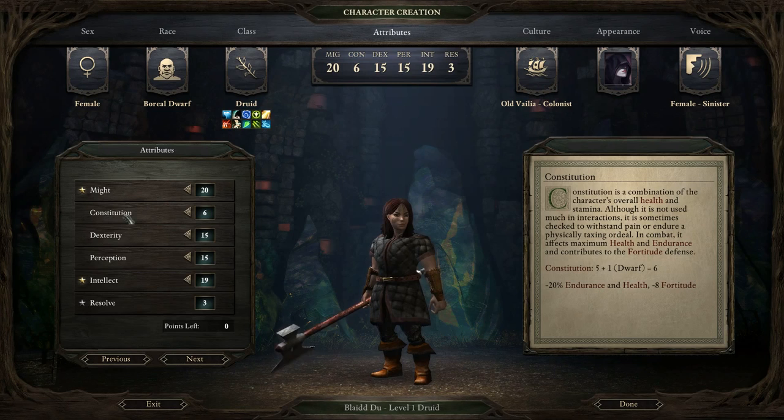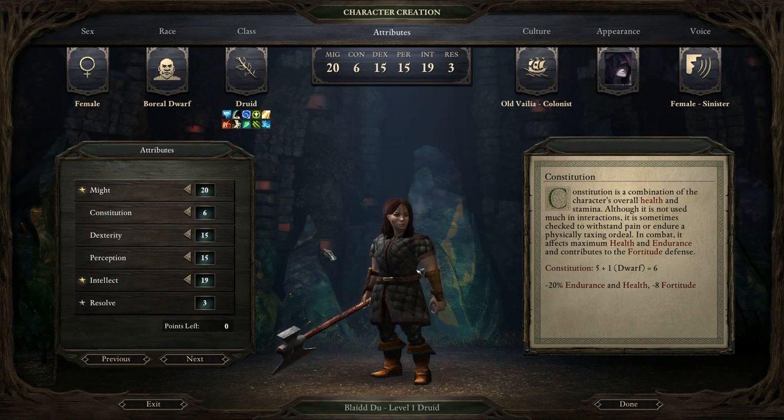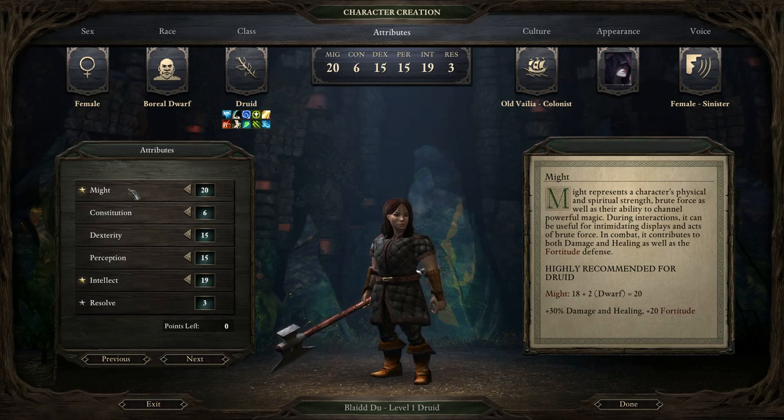Constitution is more important a stat than it used to be, but I still recommend you not focus on it, particularly with a Druid. The attributes where I've completely maxed out are Might and Intellect - these are by far the most important attributes. Intellect is important for spellcasters. If you're going to maximize your mob-killing ability with spells, you need to target as many opponents as possible. That's where Area of Effect comes in. Intellect also extends duration of damage and Affliction spells. Might is what you need for damage - there's no way around that. The whole point of the Druid is to do as much damage as possible.